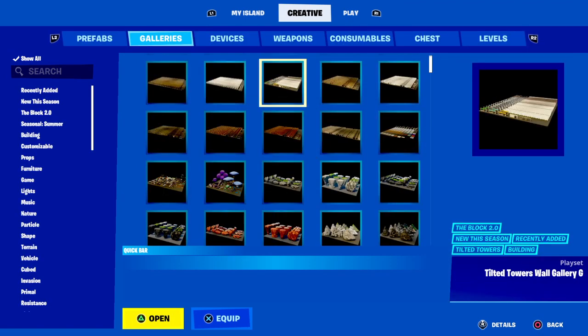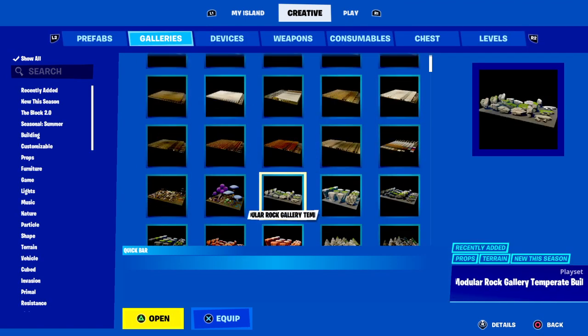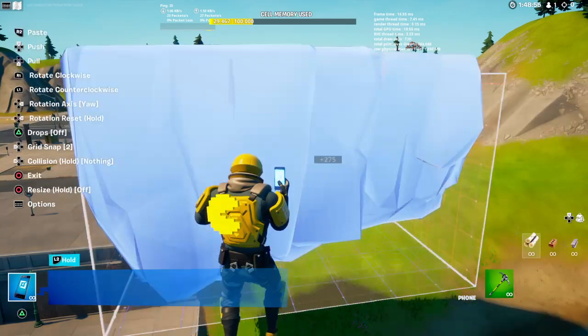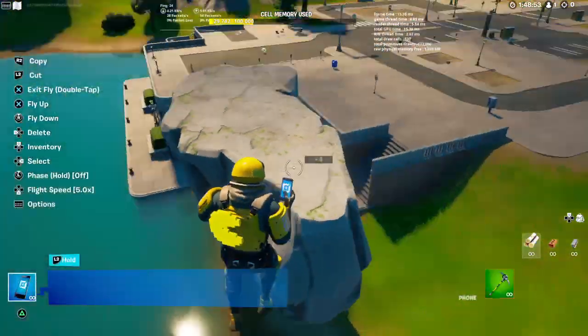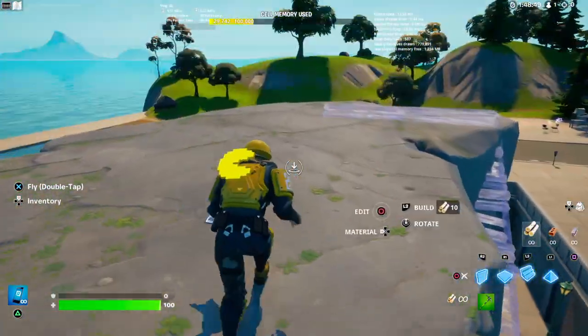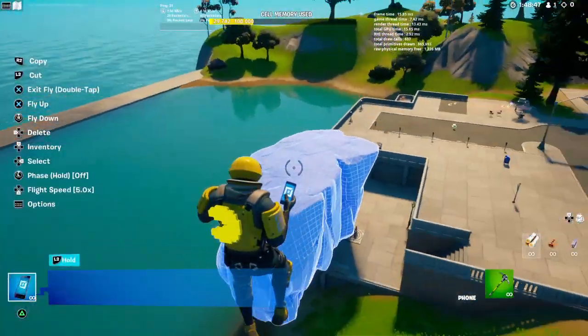So basically you'll scroll down, you'll see the tilt stuff, then you'll see this new stuff. This stuff is awesome because you can actually create some beautiful things — you can create like a rock biome. I'll show you what the main use of this is.